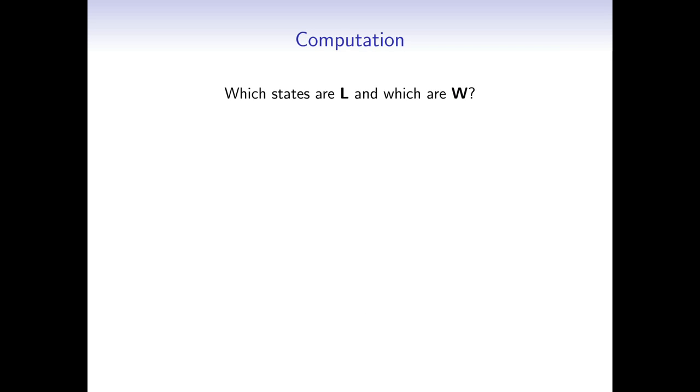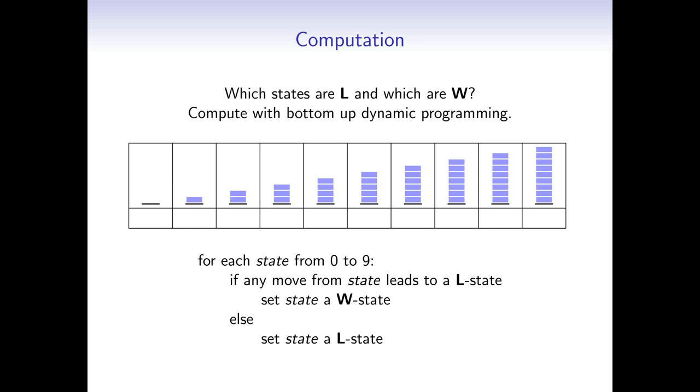Now, how do we compute which states are losing and winning? We simply compute them with bottom-up dynamic programming. We iterate over all states and determine if we can reach a losing state from the current state. If we can, the current state is a winning state; otherwise, it is a losing state. Starting with the pile of 0 blocks: no moves are possible, so it's a losing state. The same goes for the pile of 1 block. From the pile of 2 blocks, we can reach a losing state by removing 2 blocks — so this is a winning state. From the pile of 3 blocks, we can reach 2 losing states — also a winning state. From the pile of 4 blocks, we can reach 1 losing state — also a winning state. From the pile of 5 blocks, we can only reach winning states — so this is a losing state. The same goes for the pile of 6 blocks. We repeat the process for piles of 7, 8, and 9 blocks.